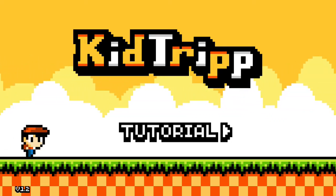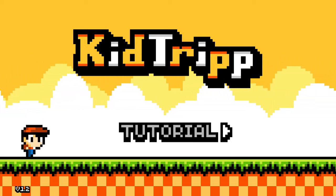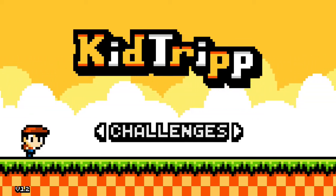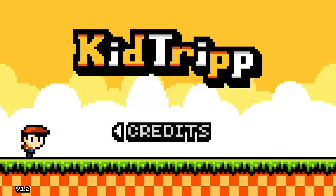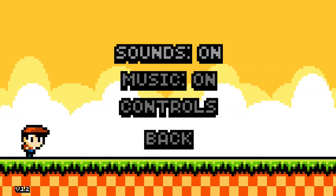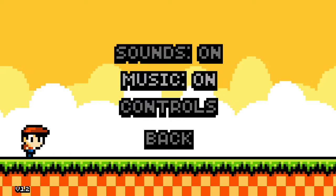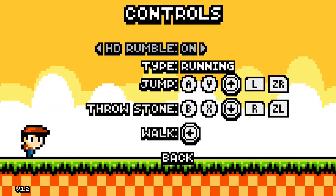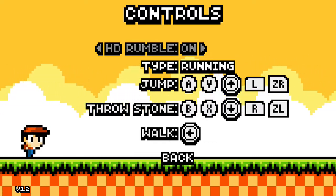So just basically real quick, looks like they've added a tutorial, they've added challenges, and then the options — definitely one of my most important requests that was fulfilled that I'm super happy about — is the ability to actually map keys. And they've actually added HD rumble as well, which is pretty cool.